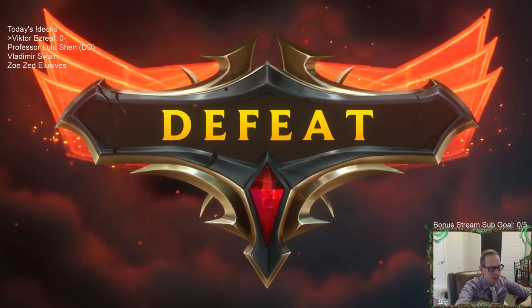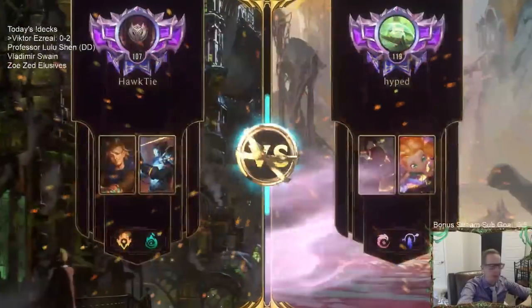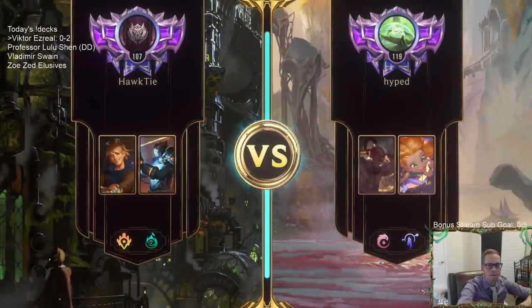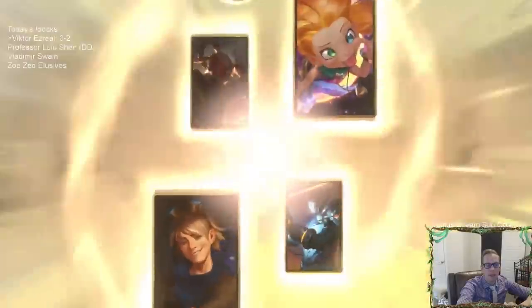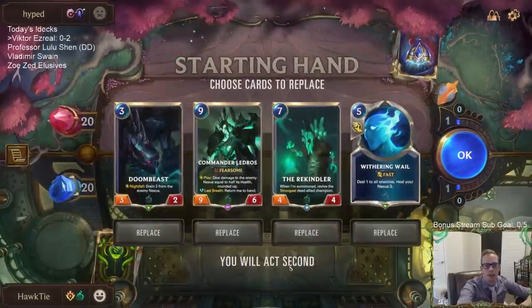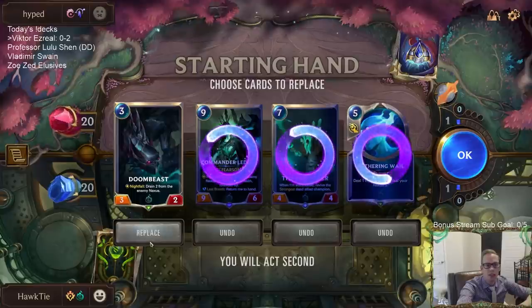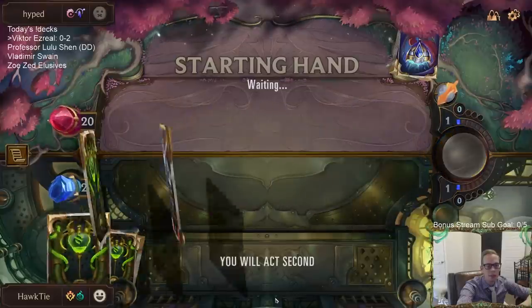Just absolutely huge Celestials that have Spell Shield and then Atrocity them. This is the third Zoe deck, third Targon deck with Celestials. But this one doesn't have Atrocity, at least — so that's kind of good.